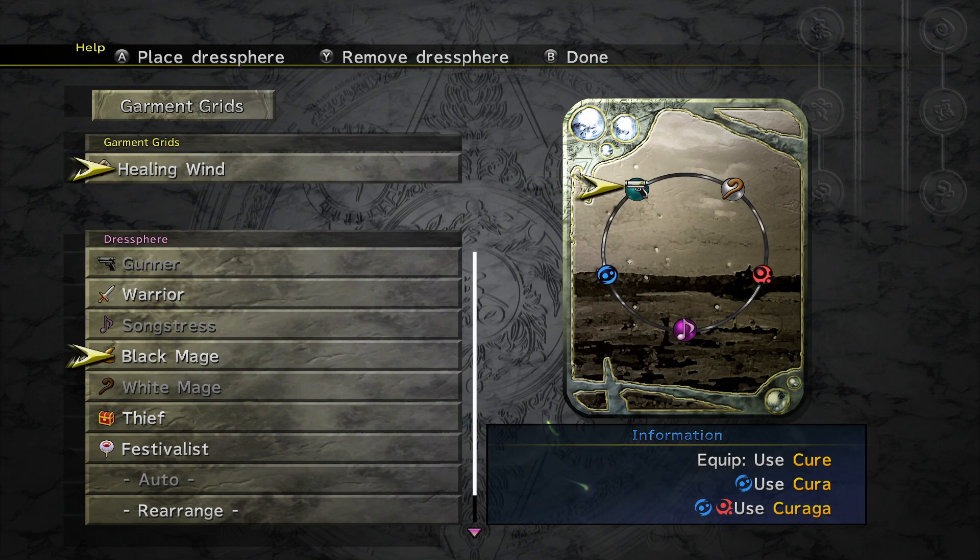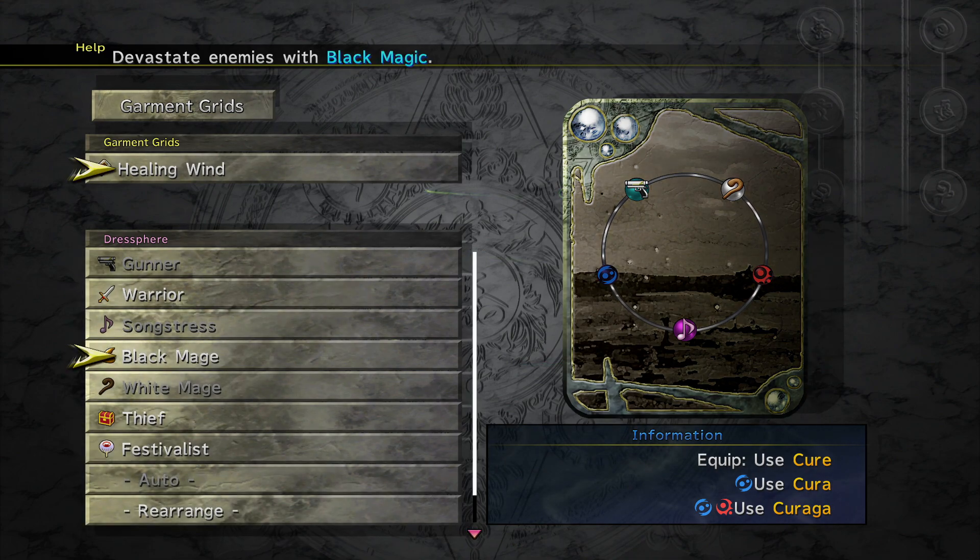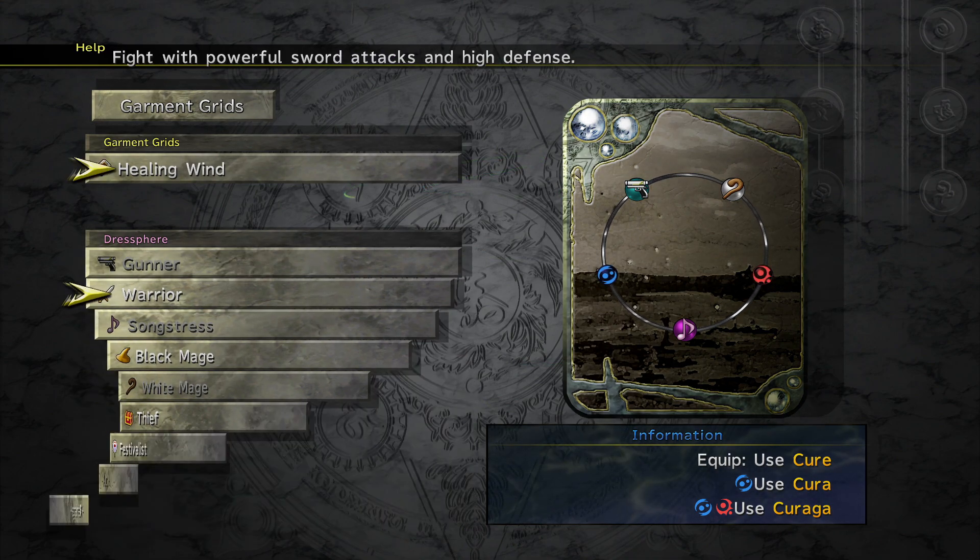Some Garment Grids will have loads of slots, some very little. Some give you inherent abilities immediately, some you have to work for. There are other types we'll find later on, so I'll play around with these as we go — but that's generally how they work.